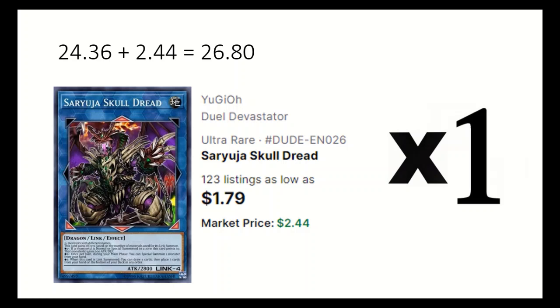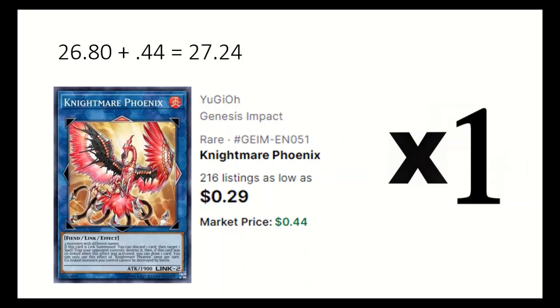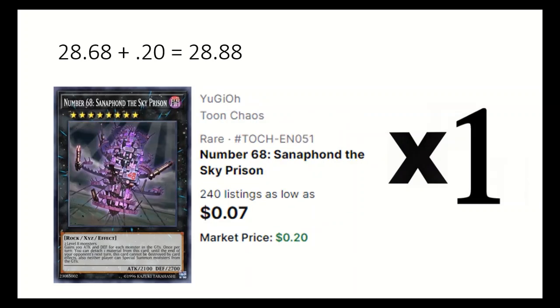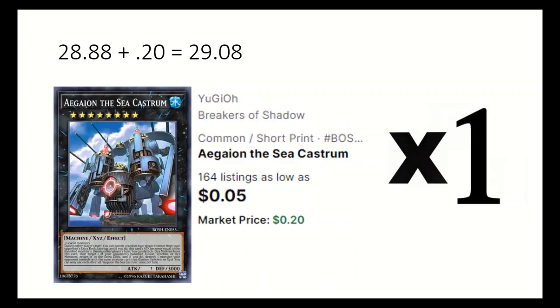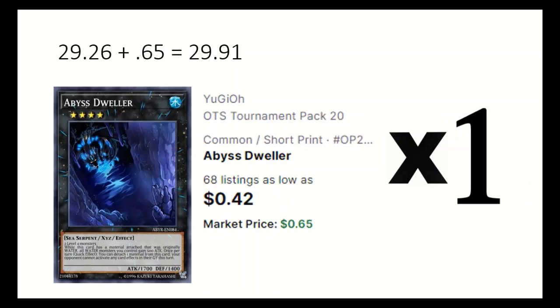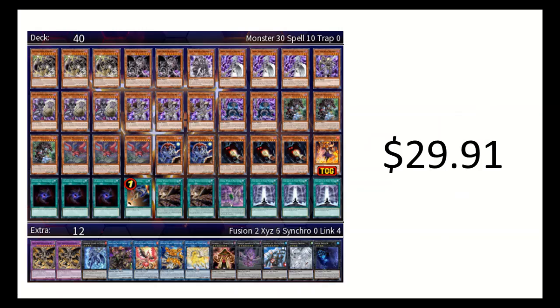The rest of the extra deck may not come up as often, but there are some Nightmare Link Monsters, some Rank Exceeds in Zombiestein, Sonnathond, and Aegean the Sea Castrum, a Tornado Dragon, and an Abyss Dweller for more Rank 4s. That's the deck at $29.91. It can draw a lot of the deck, though you sometimes have to get a bit lucky with the Danger Monsters. It's cool they got a structure deck, but it's still weird how little once-per-turn effects there are in this deck.